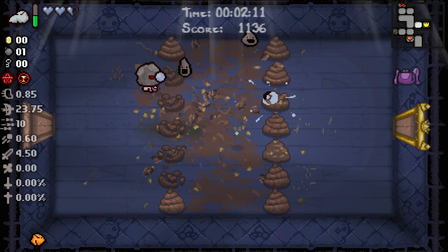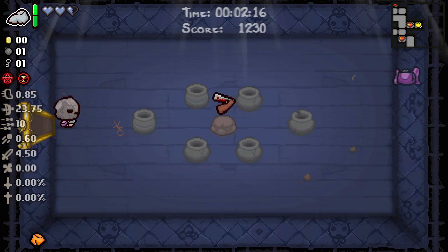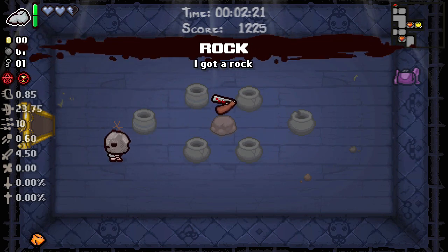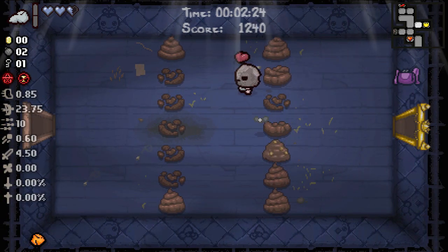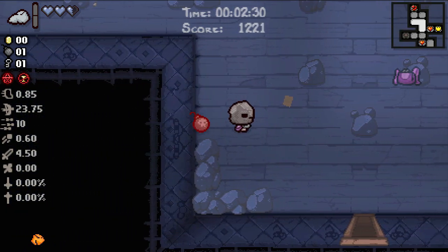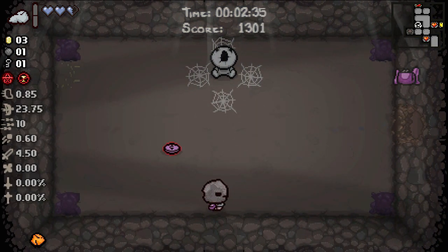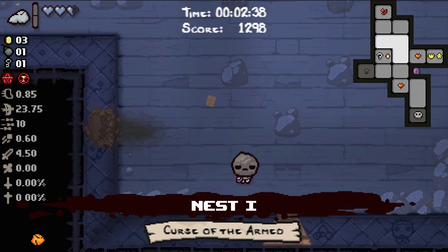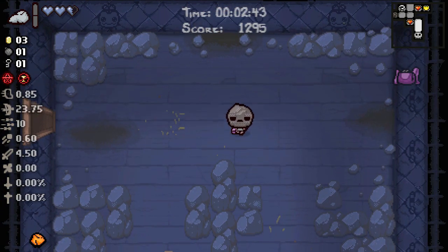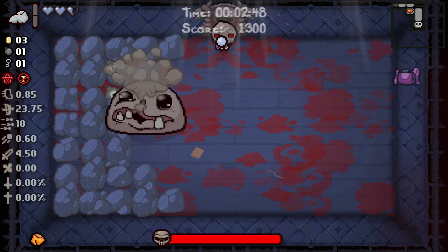There are a lot of trinkets this guy can get — a lot of different rock trinkets — so we will be testing a lot of them throughout the run. I'm already liking Igneous Rock. The ability to just spawn bombs out of nowhere is super valuable, and I don't feel bad using them for combat because we're gonna be getting so many of them. We have an item room to go to. Basically, anything that isn't a spacebar item is fine.